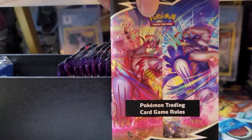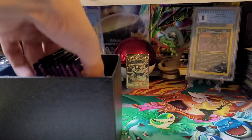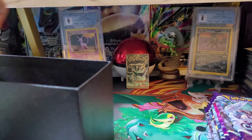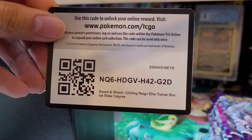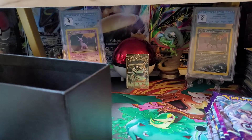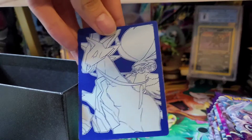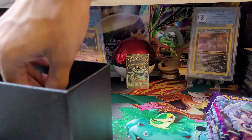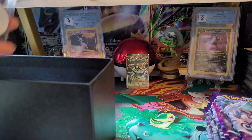Here is the rule guide. The eight packs — let's hope we get some better pulls. Here is the code card. Here are the deck dividers, and I believe they are the same. Yep, they are the exact same as previously. And the only other thing that is different is these sleeves.